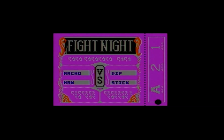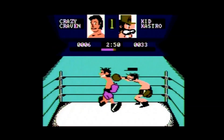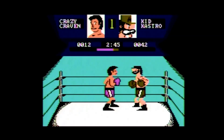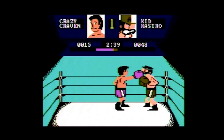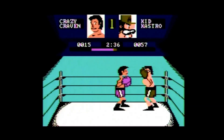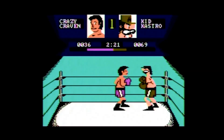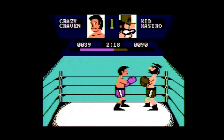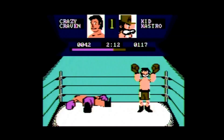The controls are pretty unique and only use one button, based on a combination of joystick moves and whether you are holding the button. When not holding the button, pressing left or right moves your fighter, pressing up guards your face, and pressing down guards your body. When holding the button, pressing up throws a jab to the face and pressing down throws a body blow.